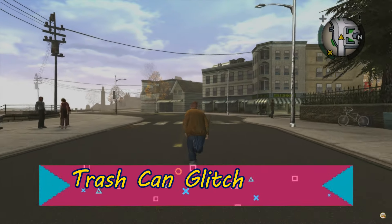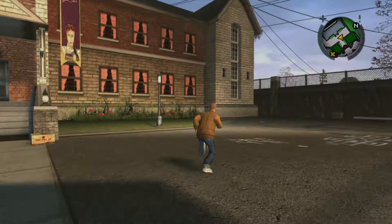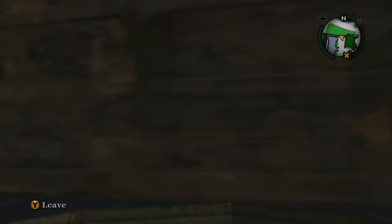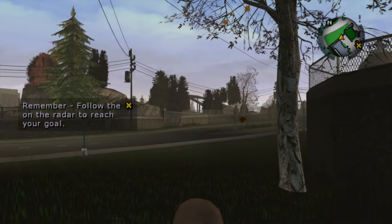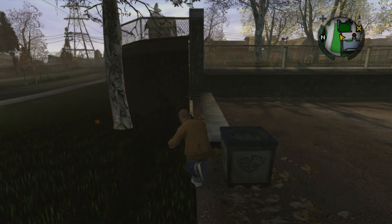First, let's look at a method to leave the academy early. At any point in Chapter 1 or 2, make your way to the right of the girls' dorm where you'll find this garbage can. Go to the left side of it and hop in. Pan your camera towards the wall, then exit the can. During this animation, begin walking forward. If done correctly, Jimmy will glitch into the wall.